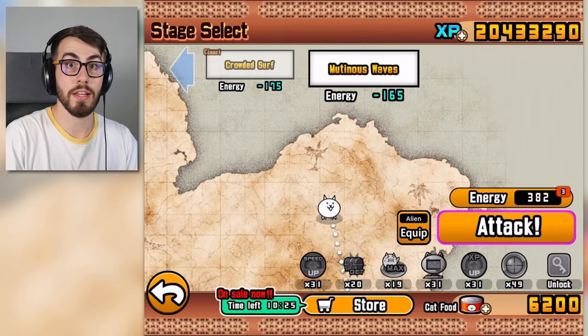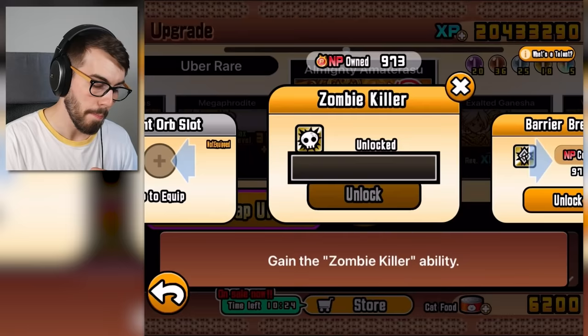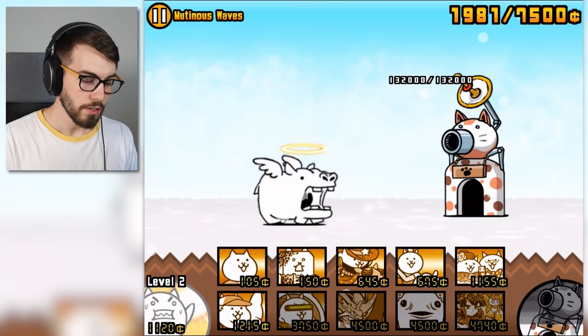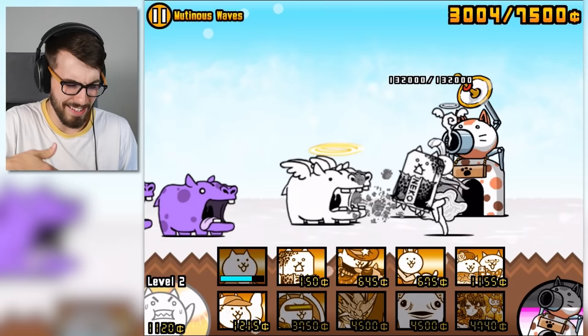This next stage is supposed to be like super easy, but there's zombies in it so we should use Amaterasu. We can unlock the zombie killer trait — boom, that talent — and now she'll be able to take care of them. So basically we could beat this stage without Amaterasu having her zombie killer trait, but this will halve the amount of time we have to fight the zombie hippo, because the zombie hippo is gonna die on the first death — you know how they turn into bones and then you gotta help them out.